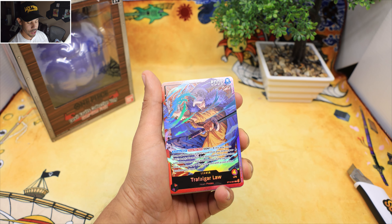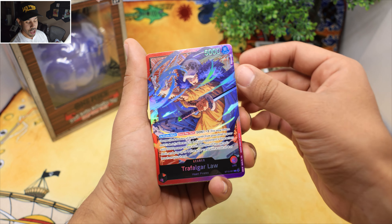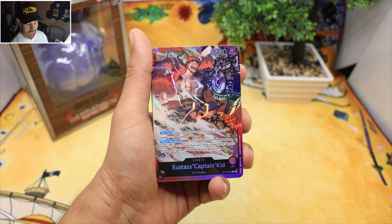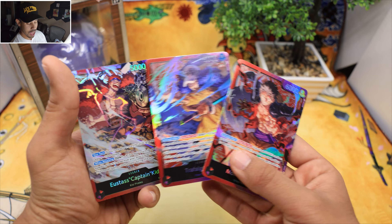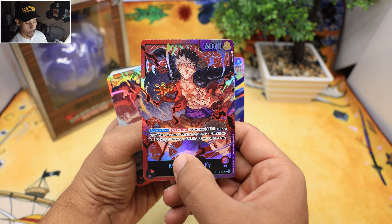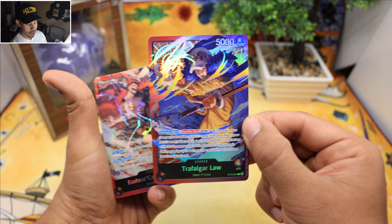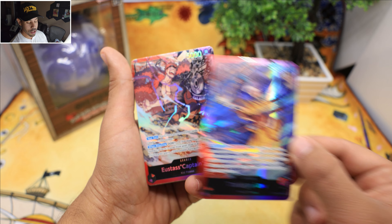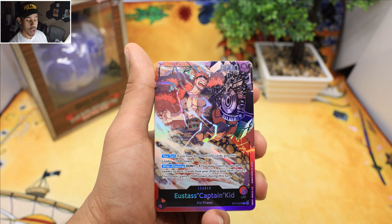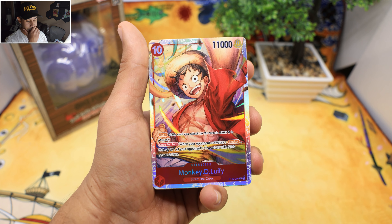So we got Law. In this Ultimate Deck, it's ultimate because you get not just Law — you get Luffy and you get Kid, the trifecta. Which one are you gonna play? They're all good in their own way. Luffy right here is a beast — he actually starts off with three lives. Then we got Law, who's able to remove cards. Then Captain Kid. And this is a red and purple theme dual color.